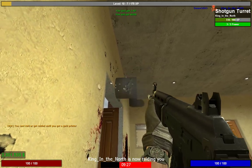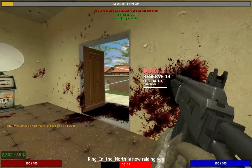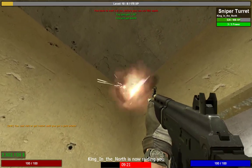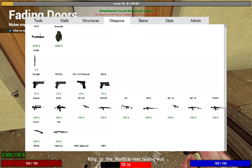You want to make sure you destroy everything before the gold printer, because once you destroy the gold printer the raid ends and it won't let you destroy anything else. So to get the maximum amount of XP, you want to destroy everything first.